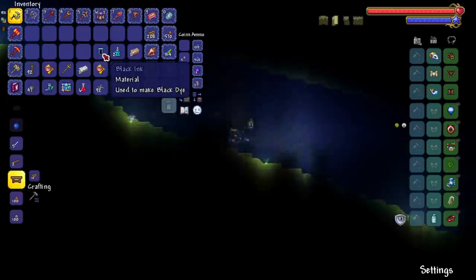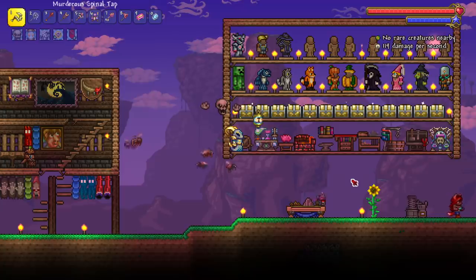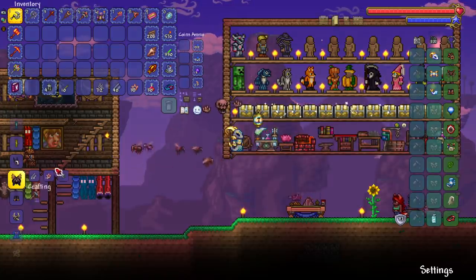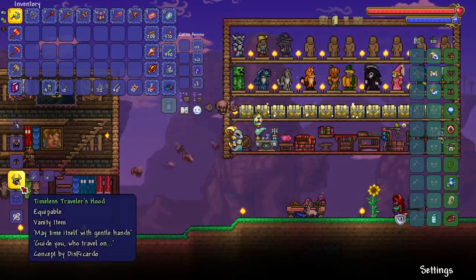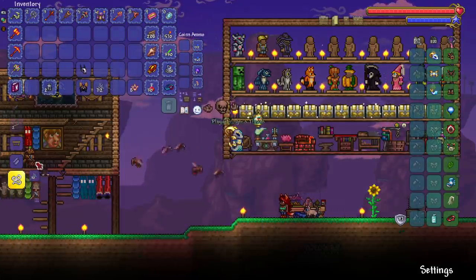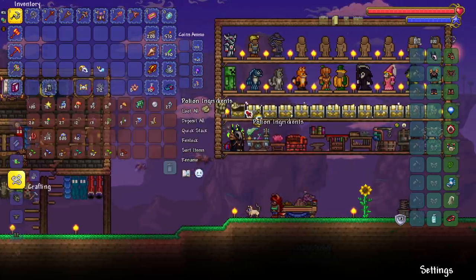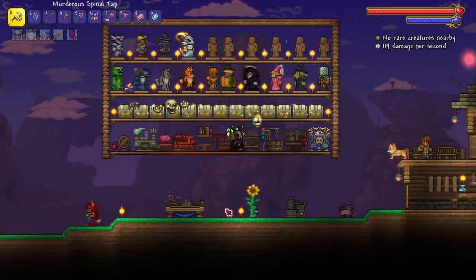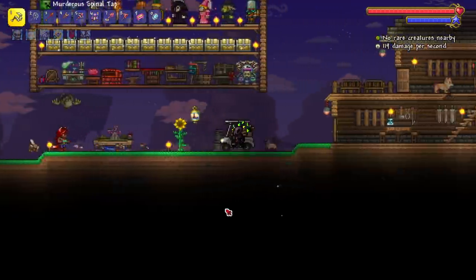We can finally make the vanity contest winner sets! One of my favorite newer cosmetics — the Timeless Traveler and the Plague Bringer ones are just fire; those two are 100% my favorites. I used all my vertebrae to make this but it's worth it. Now we look like somebody who summons things to kill other things. Look at us driving the golf cart — amazing, who would have thought I'd see something like this.